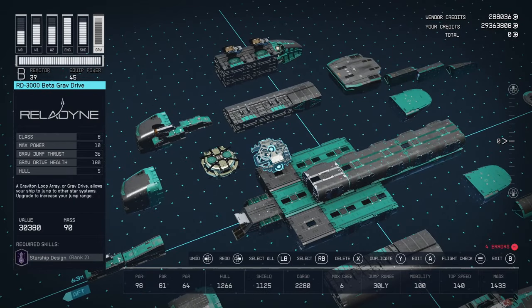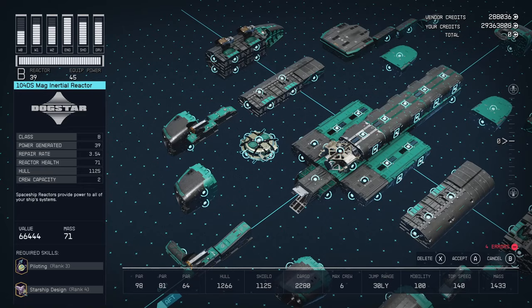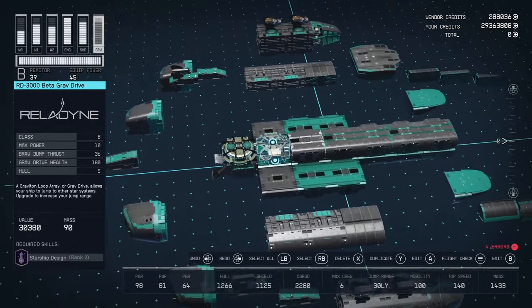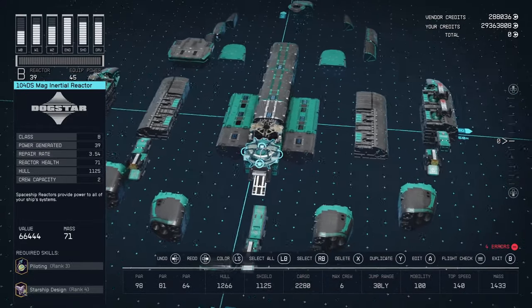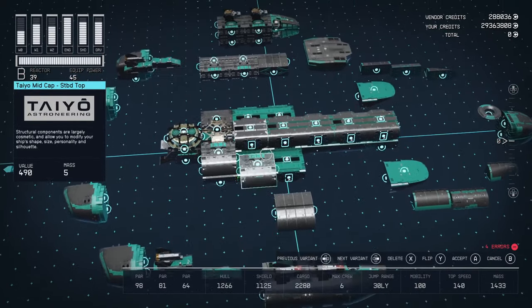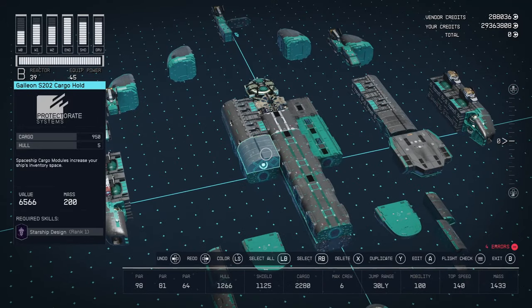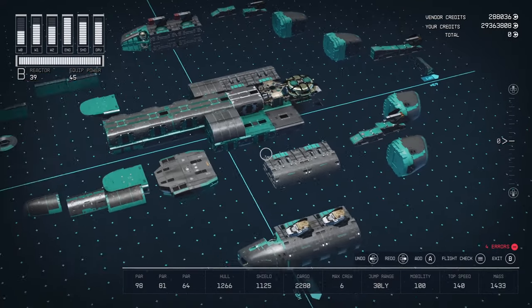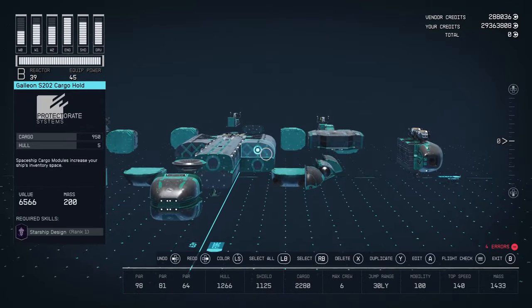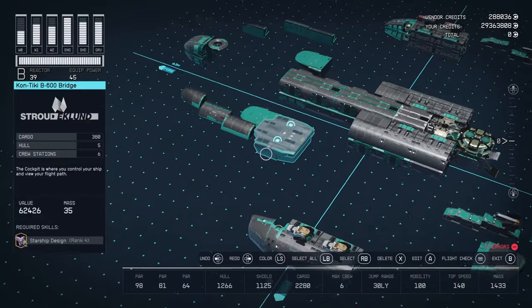We have the RD-3000 Beta grav drive, which goes right behind that companionway, and the 104DS Mag Inertial Reactor. You can put any Class B reactors and grav drives you want there. We'll have some structural pieces — the Taiyo mid-caps — that go just like this. Then here's where you stick your cargo: the Galleon S-202 cargo hold, placed in front. I like these cargo holds because they have a nice checker pattern that gives the ship some character.